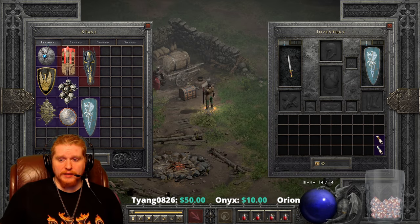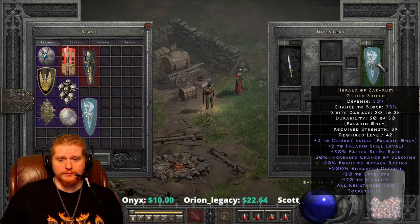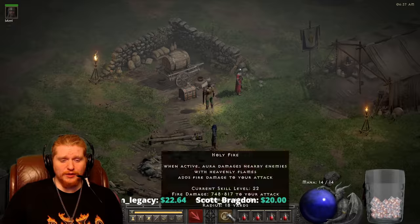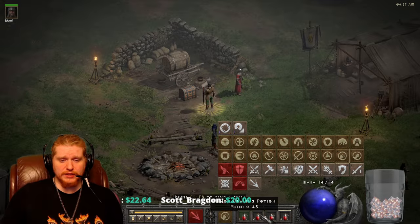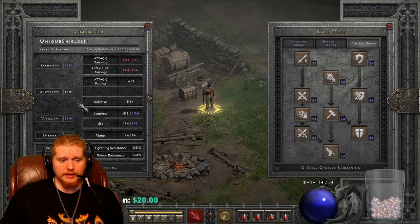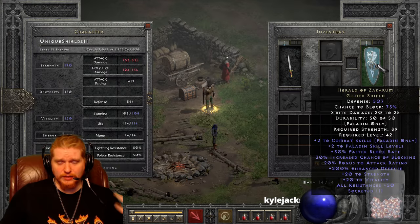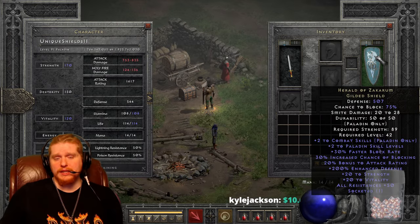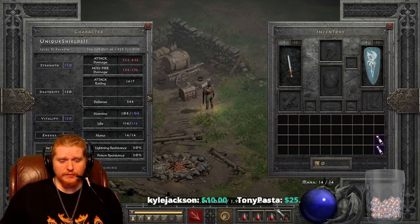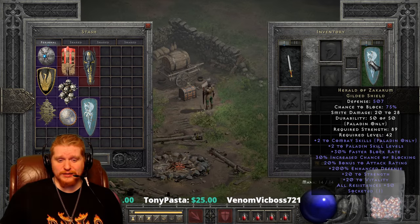What we have here is a very nice shield just in general. The defense is relatively high and we have a relatively high block chance. Even with no Holy Shield, we still have 75% block chance, which is very nice. Having Holy Shield makes things a lot better, but having 75% block chance without it means your dexterity can be lower and still hit that 75% cap. With 150 dexterity I'm at 60% without Holy Shield.